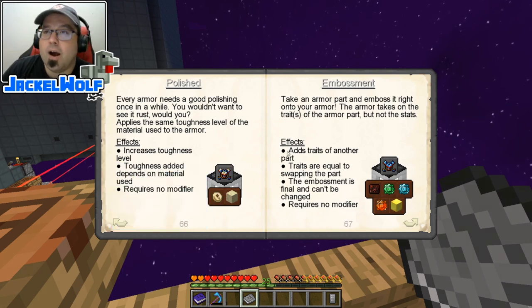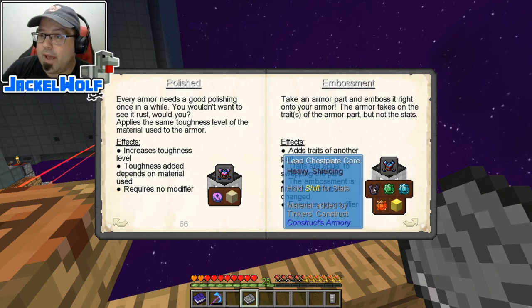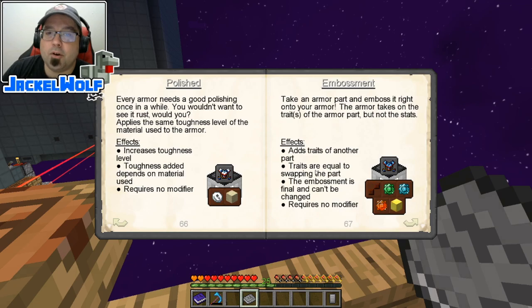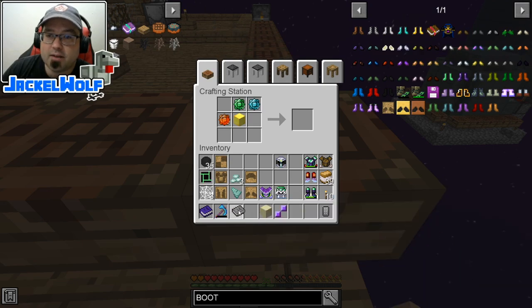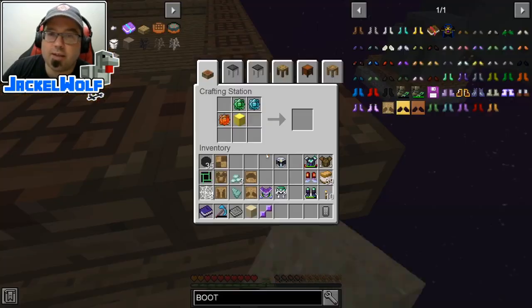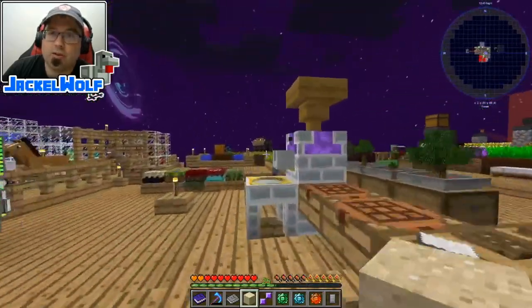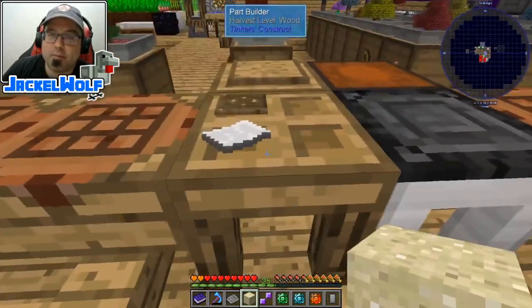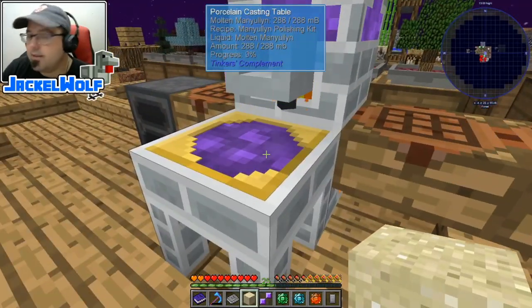Embossment is sort of the opposite — it adds the traits of a particular material but not the toughness. We'll grab that piece of sand and some maniolium already cooking over there. To make a polishing kit, we use a polishing kit pattern with the maniolium material. This makes a maniolium polishing kit, which allows us to get the toughness of the maniolium into the paper armor.